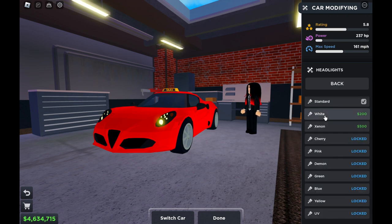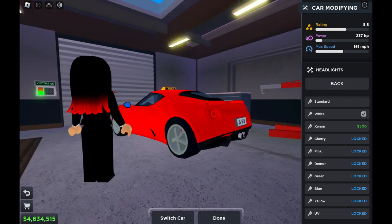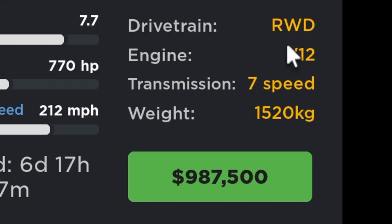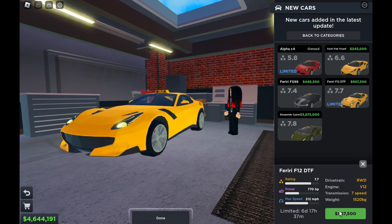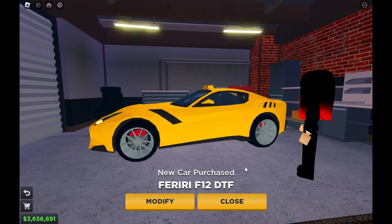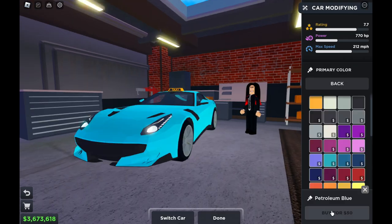I'm going to modify it — add new headlights, color into white, because Alfa Romeo doesn't have classic. I'll keep the white color. The other limited car is Ferrari F12 TDF — it has rear-wheel drive, V12 engine, seven-speed gearbox, 1500 kilogram. I'm going to buy it right now. I'll go for petroleum blue.